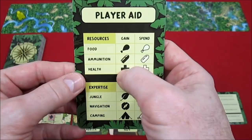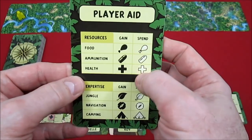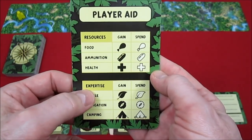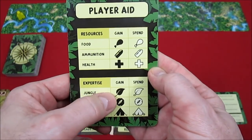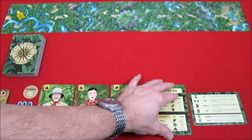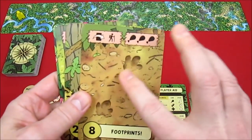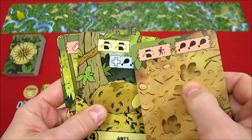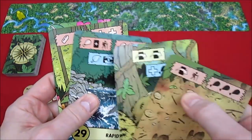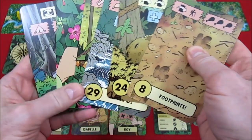When a resource icon is a dark color on the cards it means you gain it; when it's an empty or outlined color, you spend it — food, ammunition, health. Same goes for expertise: you either gain jungle navigation, camping, or you have to spend it. The yellow on each card must happen, the blue is optional, and the red gives you a choice.